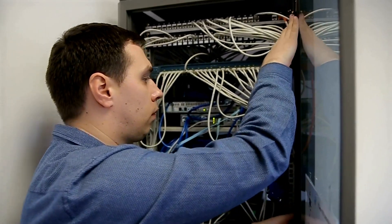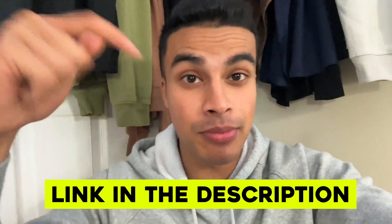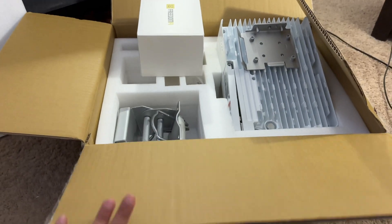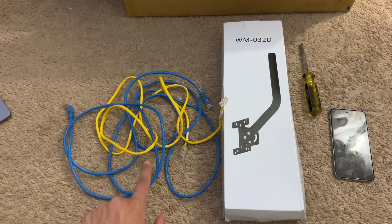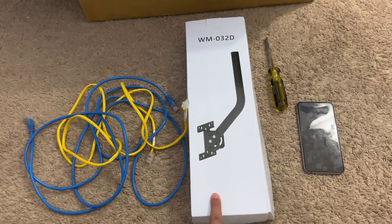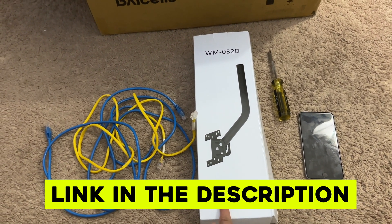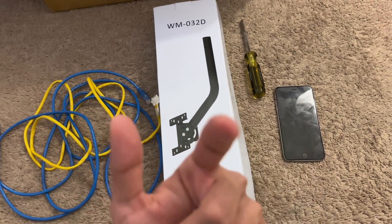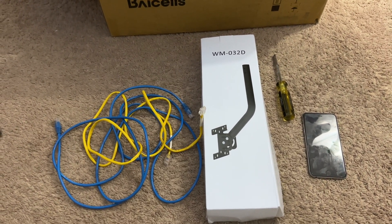You came here for the setup process, so let's get into it. Before starting, you'll need a few things: three Ethernet cables — one really long one — a J-pipe which I got on Amazon for about $20, a screwdriver, two phones, and access to your internet router. I'll put links to everything down below. Once you get your Helium 5G setup shipped to you, it will come with two main components: the antenna and the hotspot.